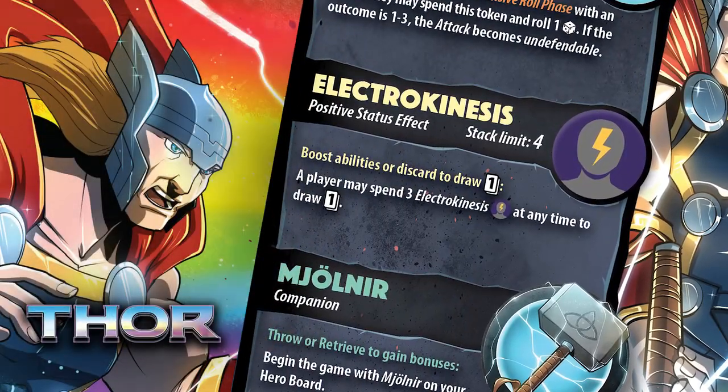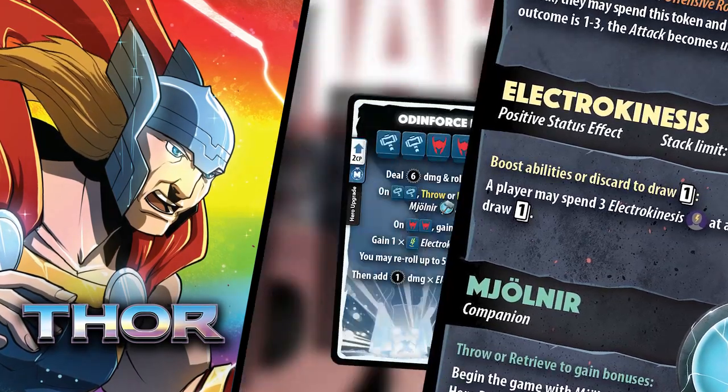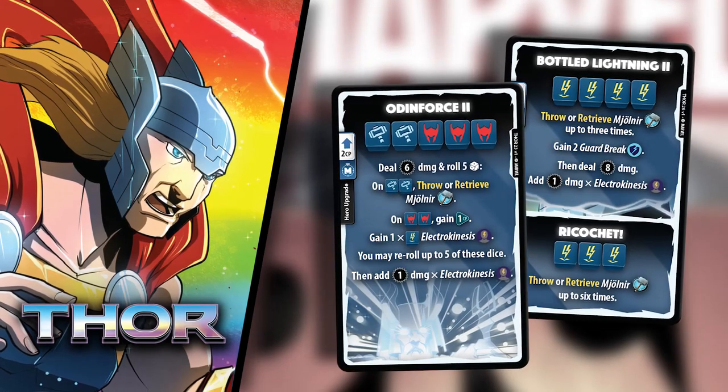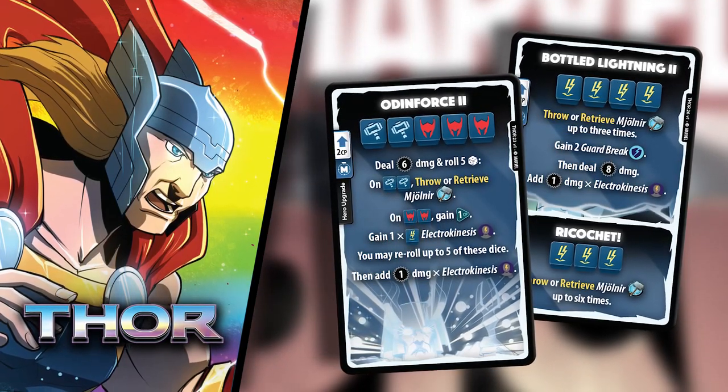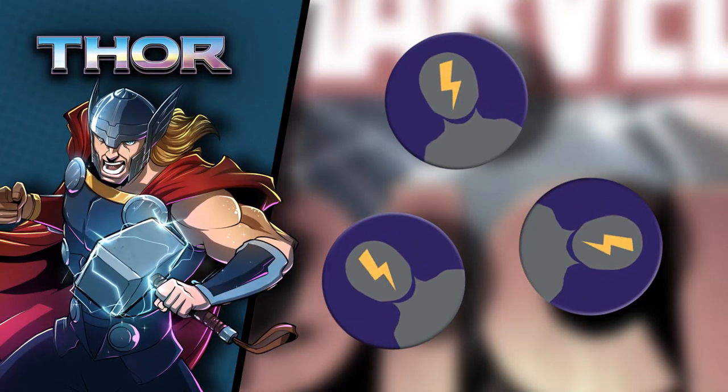But when his hammer does come back, you gain Electrokinesis. This can be used to give certain abilities like Odin Force or Bottled Lightning a little extra charge for more damage. Or you can always just discard three of them to draw a card.